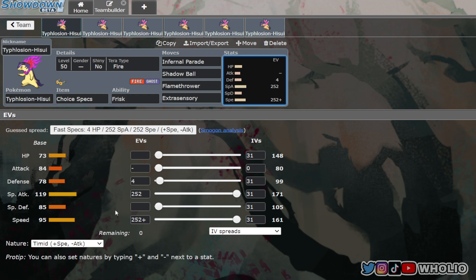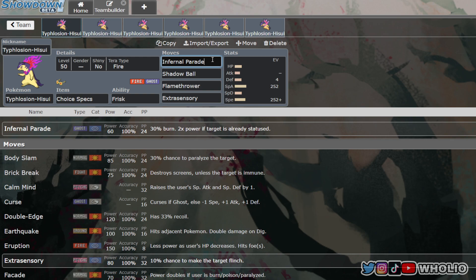Based on the stats, it's a pretty good all-around mon. We're going to max out Speed and Special Attack with a Timid nature. The signature move, Infernal Parade, has a 30% chance to burn and does double power if the target is already statused.